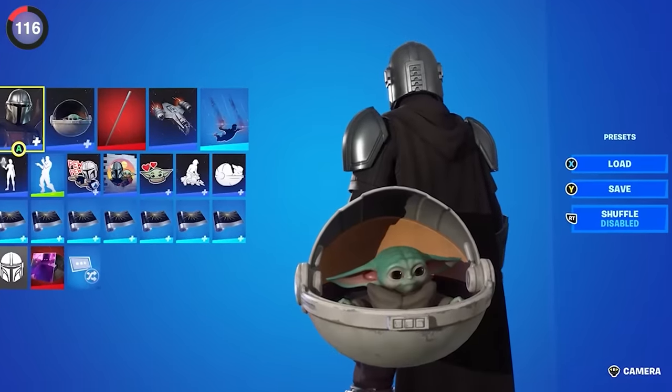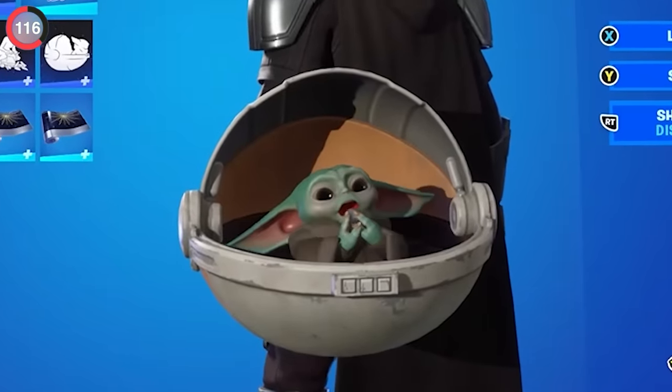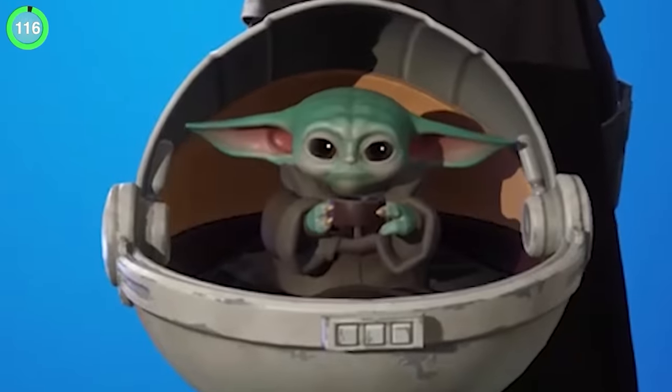Everyone loves Baby Yoda, and it's easy to just sit there and watch him be adorable, but if you wait long enough he'll pull out random objects like the ball from the Razor Crest or a bowl of soup.